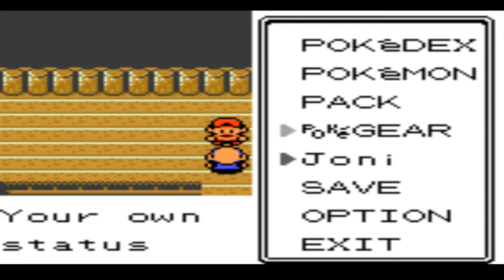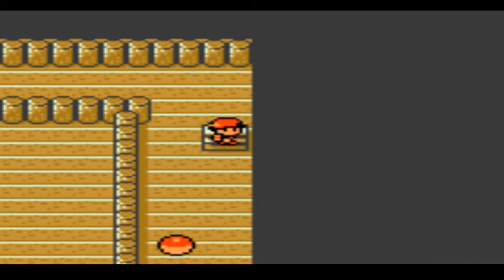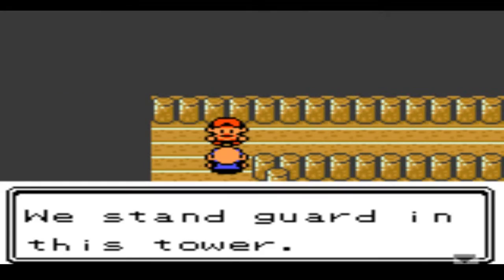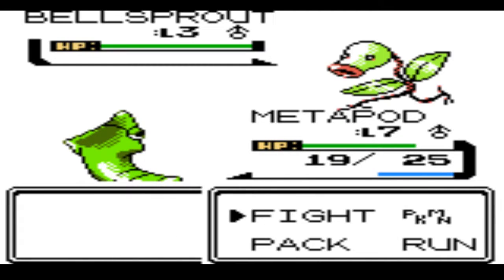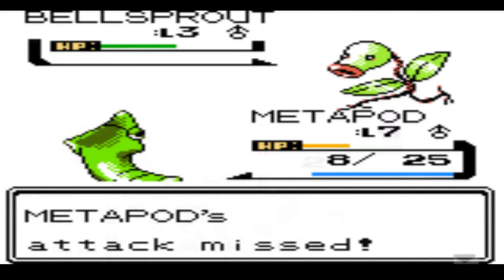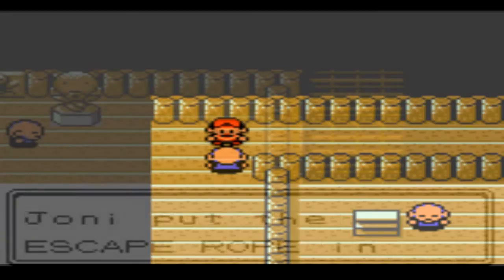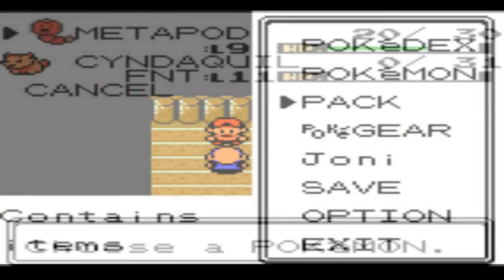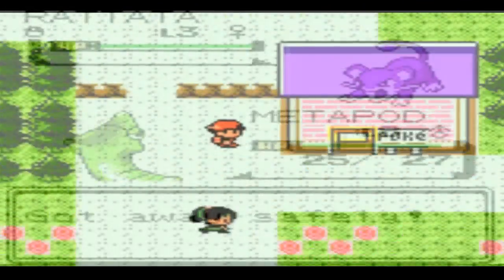Something this game also shares with the Kanto games is how it opens up during the mid-game. As long as you get the 4th badge, you can actually do gyms 5 through 7 in any order. You do need Surf, but after you get that you can basically do Jasmine's gym before Chuck's, because as long as you get the medicine for Jasmine you can do whatever you want in that part. I really like the openness of it.